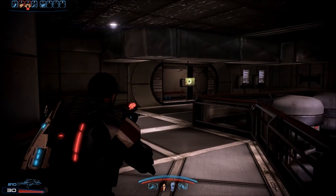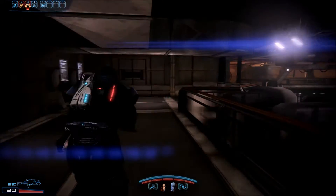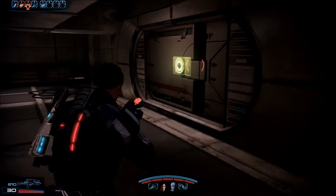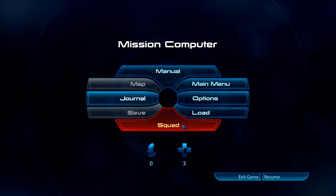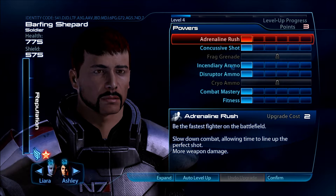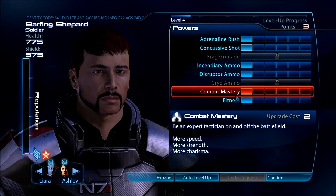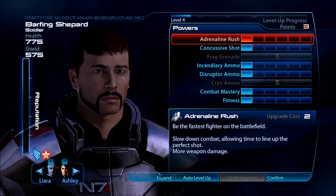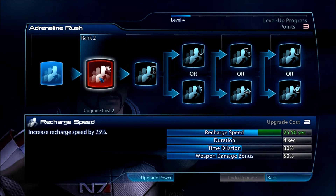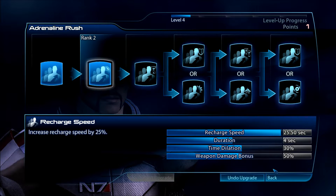Alright cool, let's keep going. Oh, she leveled up! Let's slow this up a bit — what should I go for, guys? We'll go for Adrenaline Rush. Keys to reduce recharge speed by 25% — sounds good.